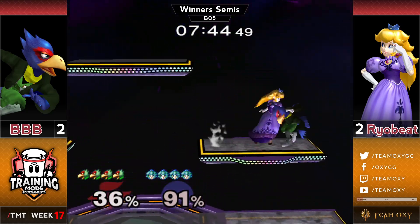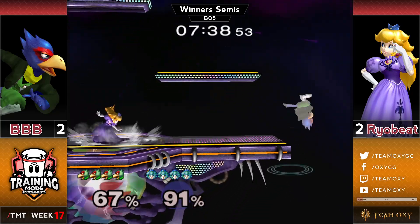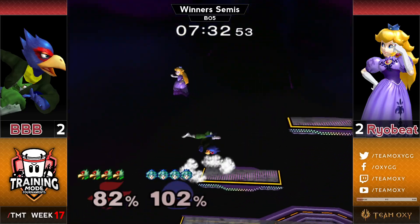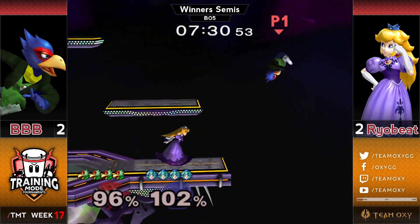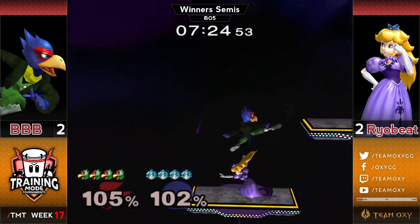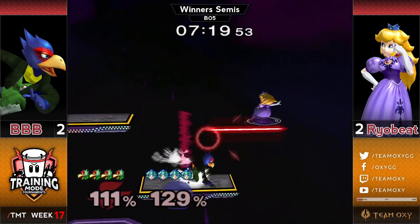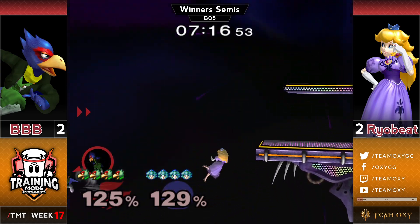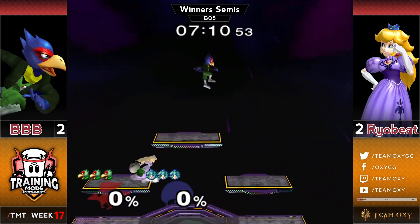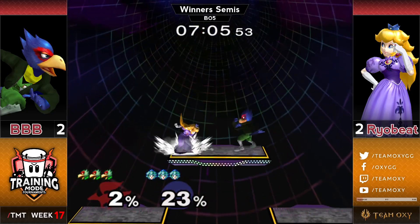Nice wavedash turnaround grab — Bobby's able to get out but he puts up a back air and Ryobeat just spaces it out and beats it. It just barely lands on the top platform — Ryobeat holding center stage and just walling him out is really strong. They're so even right now — whoever takes the first stock is going to have a lot of momentum. They both take the first stock simultaneously — it continues to be completely dead even.